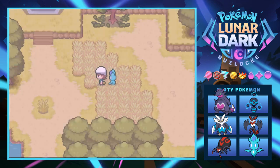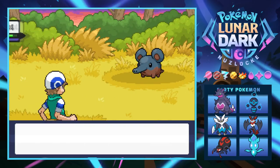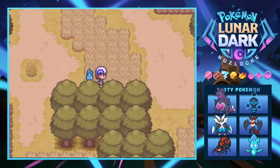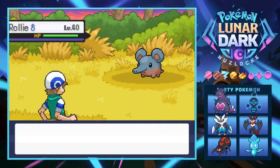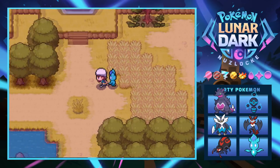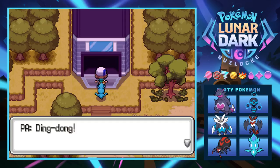We check a few more patches to make sure we're not missing anything crazy - we didn't finish all the battles inside. We just don't really need the extra experience. Last try and it's just another Roly - that's fine. We're going to head out. I need to remember next time I find a PC to do something about that accidentally caught Cheeritrick.